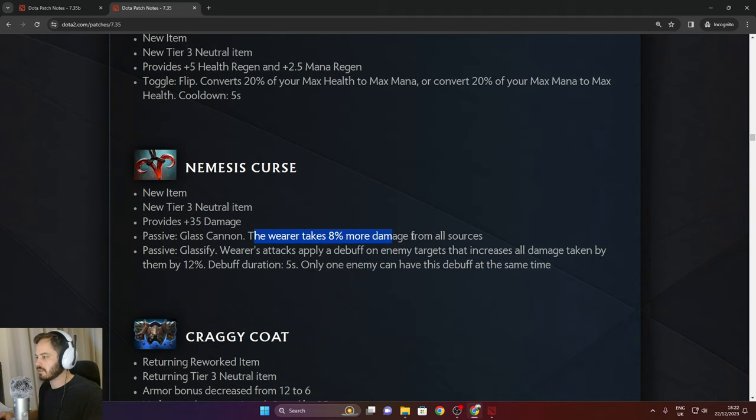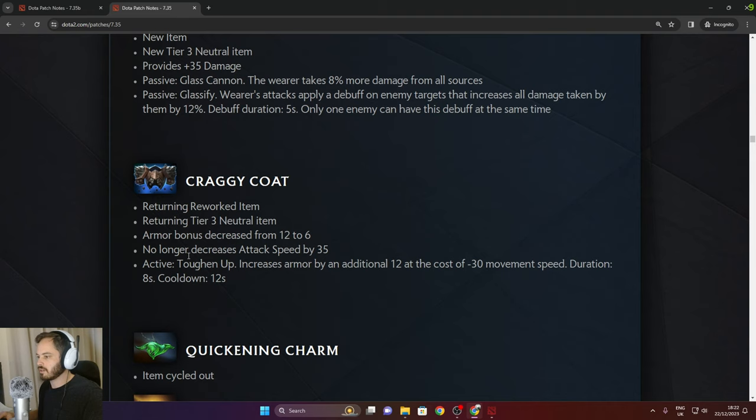Nemesis Curse — 35 damage. The wearer takes 8% more damage from all sources, but applies a debuff to enemies that increases their damage taken by 12%. Craigie Co. armor bonus decreased from 12 to 6 and attack speed no longer reduced. Toughen Up increases armor by an additional 12 at a cost of 50% movement speed, with 8 second duration and 12 second cooldown.